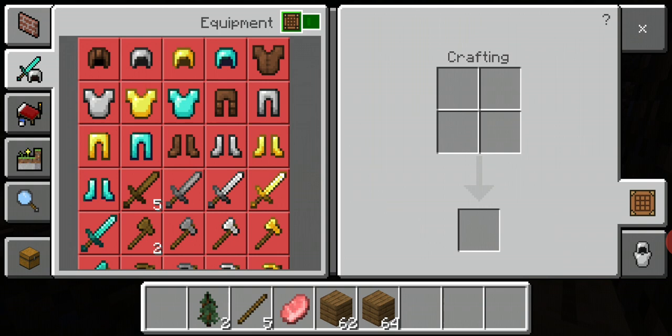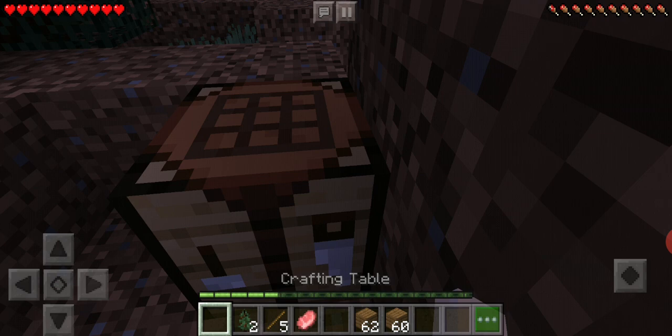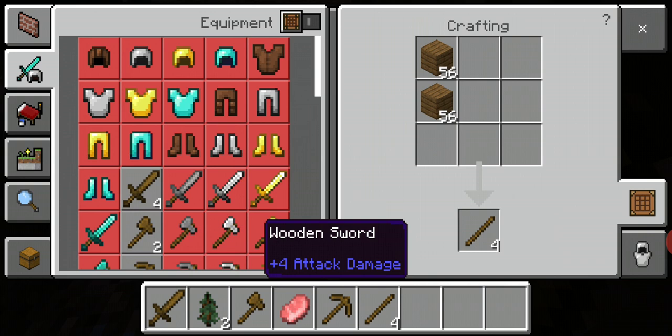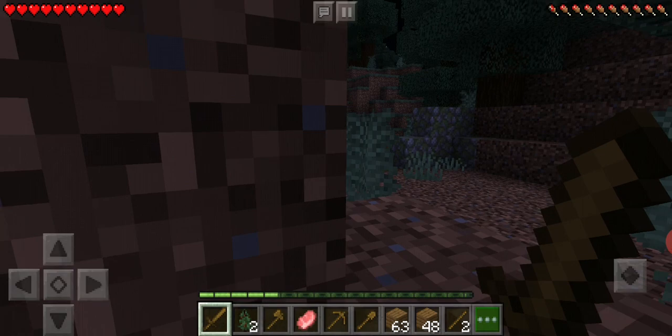We need a crafting table for that. Let me search for it in the crafting menu - here's the crafting table. I'll place it right here. I need sticks but I don't have enough - no worries, I can get those. Now I have my full supply.